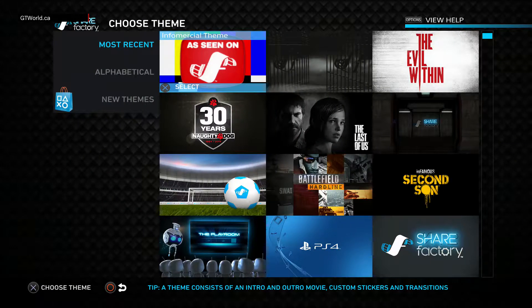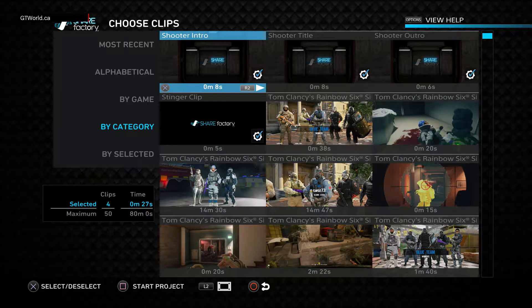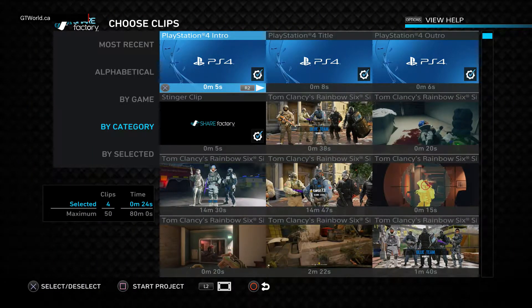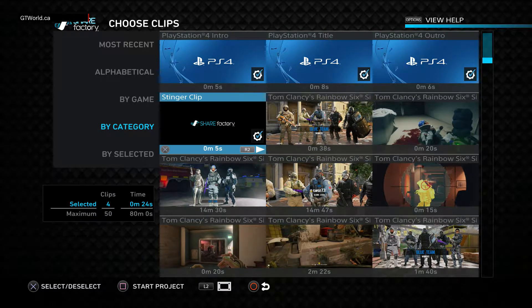New project, most recent - let's choose ShareFactory. Now this is the intro at the top. You could have that if you wanted, but there should be a PS4 one that's better. Let's choose the PS4 one. The video will start with the PS4 intro, it'll have a PS4 title which we want, and the outro is at the end.